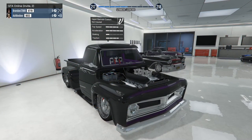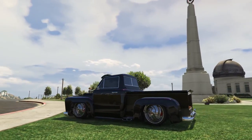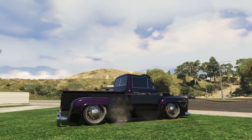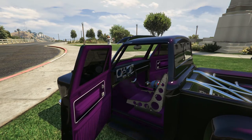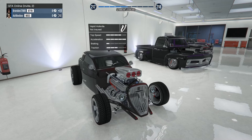Our next vehicle is the Vapid Slam Van Custom. Once again, Ash has found a great design that finds its strength not in garish liveries but in an excellent color choice. The hood deletion really shows off the muscle car roots of this sweet truck and those wheels complete the package. That reinforced bed and a quick peek inside the interior shows that while this truck is a looker, it's also ready to kick some ass on the track. The Slam Van has quickly become one of my favorites from Benny's and Ash's truck is yet another perfect example of just how amazing this thing is.